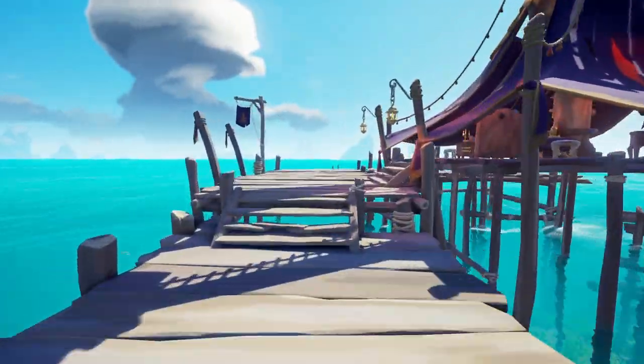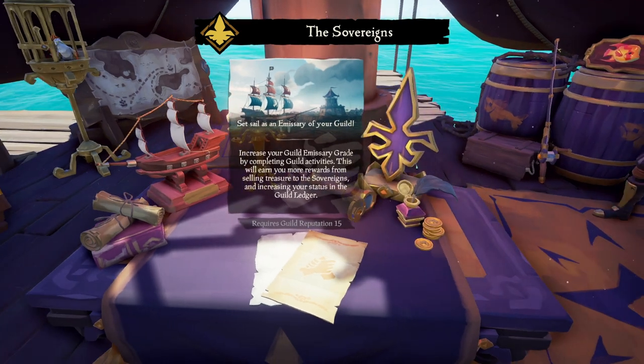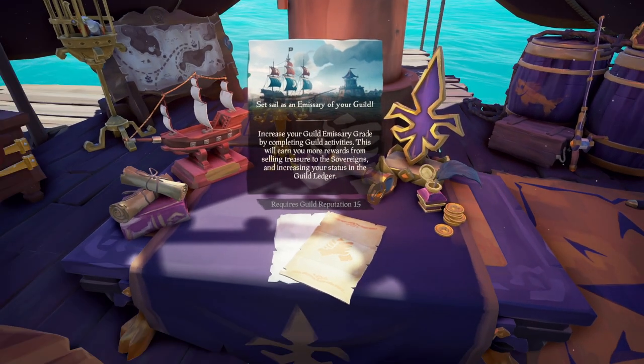If you want to set sail as an emissary for your guild, you come here and you can vote down the emissary flag. But you do have to get to level 15 first.